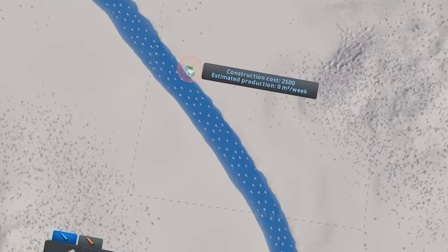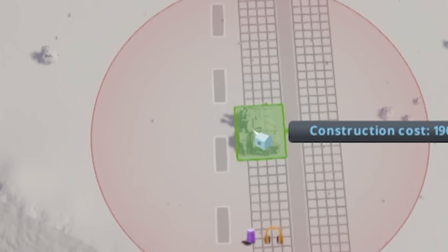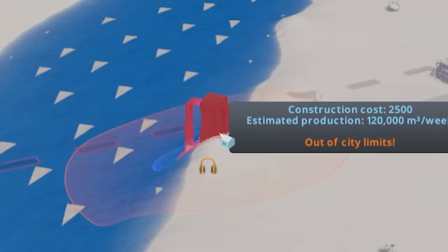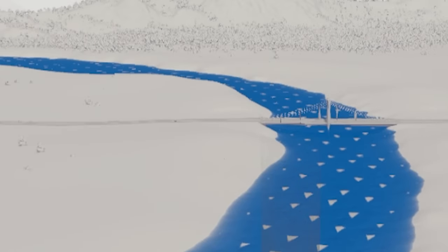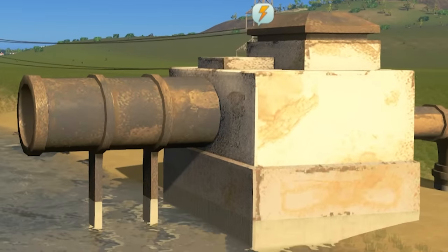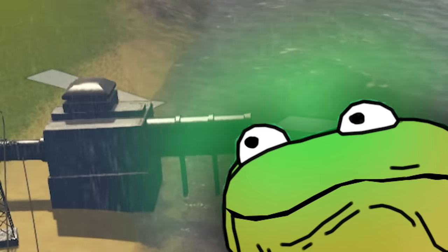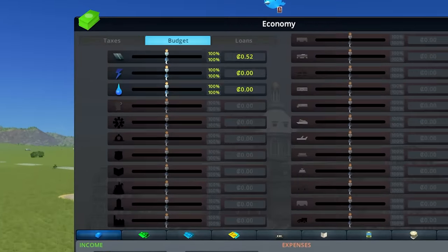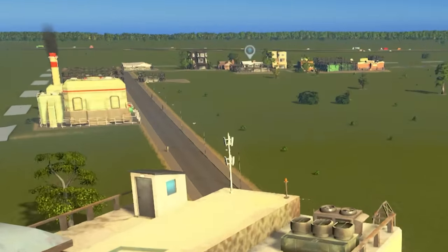First, the tasks: one, build a power plant — cheap, effective coal from the edge of town. Two, pump clean water from upriver. And three, dump waste downriver, where it just disappears. We'll link those together, run a few power poles, and voila — an urban backbone. Now that we've bounded everything, let's color it in with some zoning.